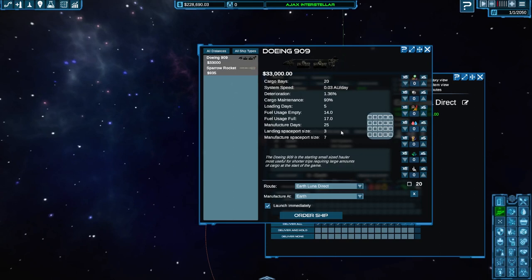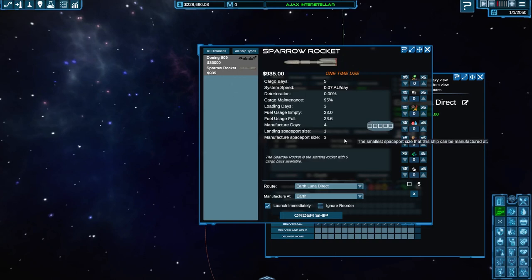Different types of bays carry different types of product. It goes reasonably slowly. More advanced ships will have different efficiency ratings and different costs. So we could order one of those. Or you've got the much cheaper rocket. This shuttle here — the Dohing — costs 33 grand. A rocket costs less than one grand. But the Dohing will come back: it takes stuff there, delivers, picks up new stuff, comes back, and is reusable. The rocket is not reusable — it's got five bays and you just fire it up to wherever you want it to go. I think for this first route, we're going to want a Dohing.